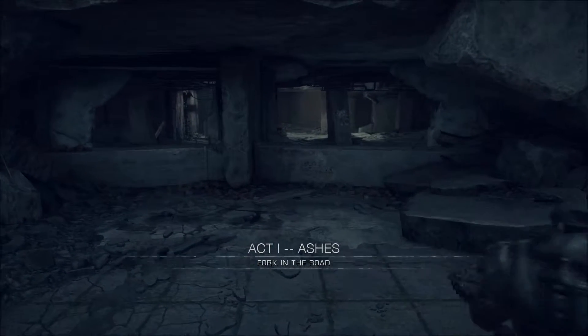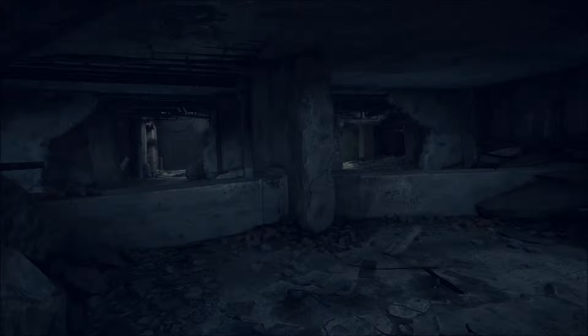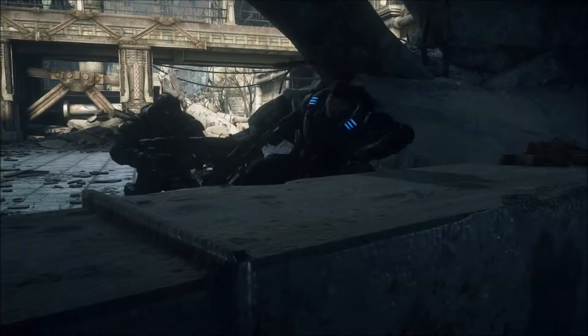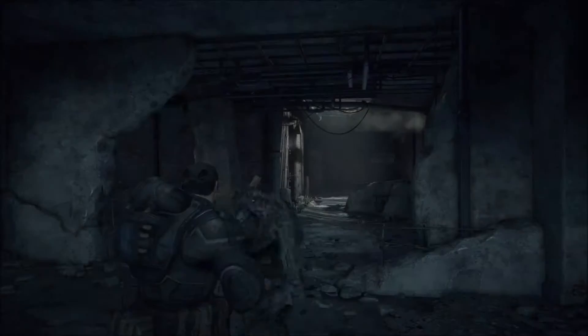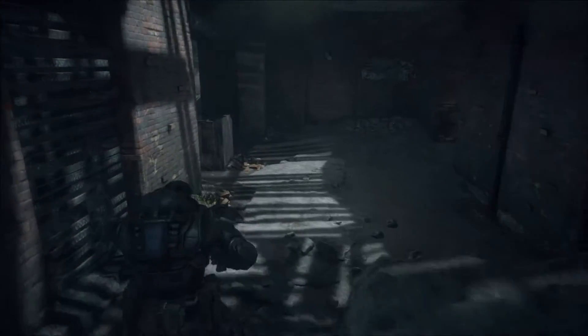Welcome to King Lizard - Gears of War Ultimate Edition on Xbox One. This is part of Act One: Ashes, called Fork in the Road. It's called that because we need to make a decision on which of these two routes to take. I'm going to take the left-hand side here because this side allows me to flank the turret on the right, which will hopefully help my AI buddies out.